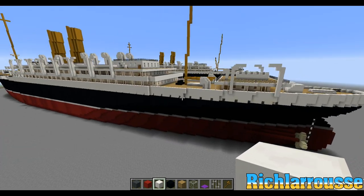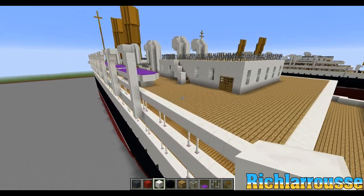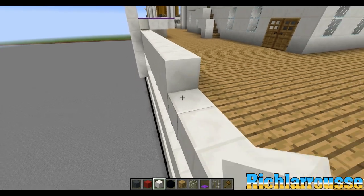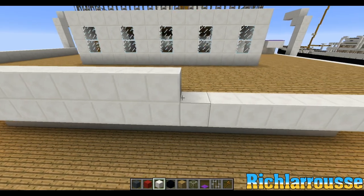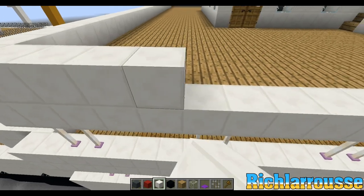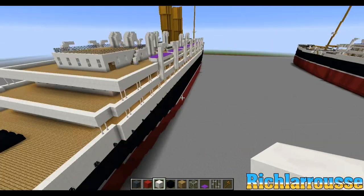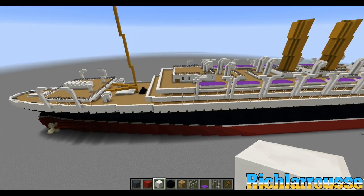And now one more job for today: go behind the last lifeboat davits on the main boat deck — at the back of the boat deck — and just add a wall of white blocks along the side and then around the back of the boat deck, and up the other side to the davits. And there we go — that is that job done. And that's pretty much all we need to do. That's everything for the Princess Irene. We can call this ship finished.